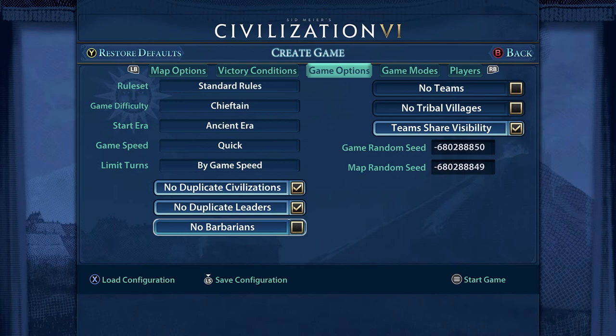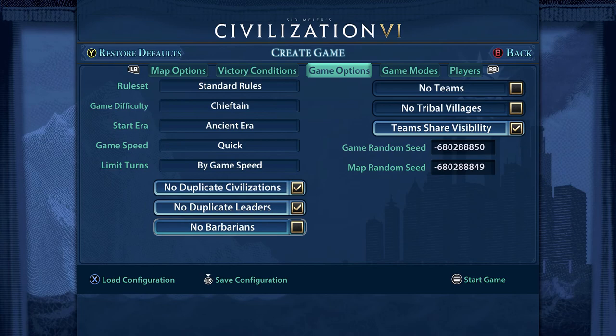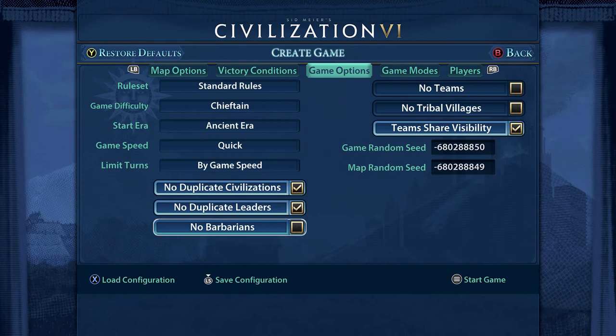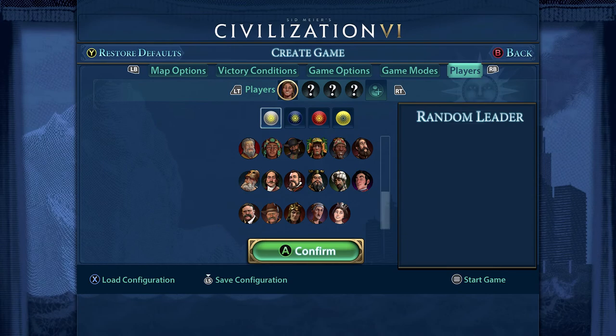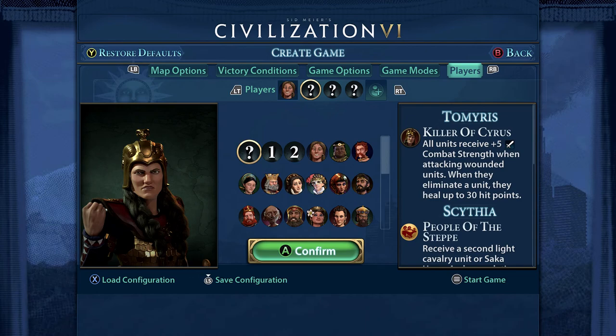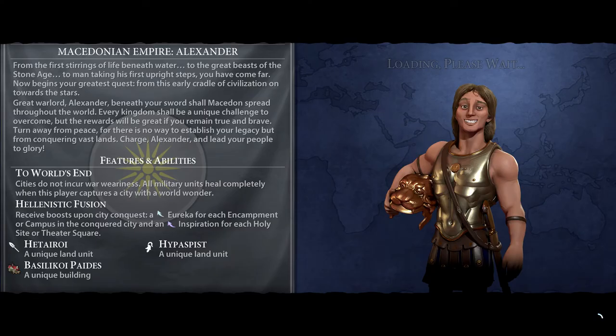Another thing I want to point out is barbarians - they are annoying, particularly at the beginning of the game. You can turn these off. What this means is you won't get horrible aggressive random units appearing and attacking your cities, which is a very annoying early-game problem. You can also pick your other players here if you want, or leave them as random and just have random civilizations appear in the game. Then when you're ready, hit start game.